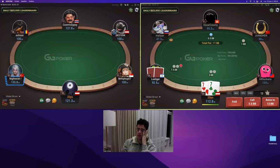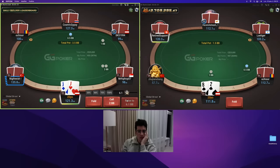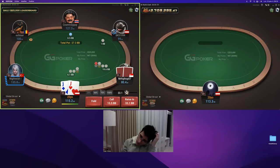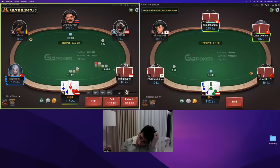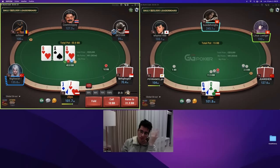Seven suited, fold here — especially when he sizes a bit bigger. Jacks, I'm going to three-bet. Age suited, fold. He folds. Again, never jam this hand against the pool. Here I'm just going to call with jacks. Against some guys you can consider folding jacks — like in live games where the reg is tight, a lot of players just call all the time with kings, so it's probably always kings and aces.